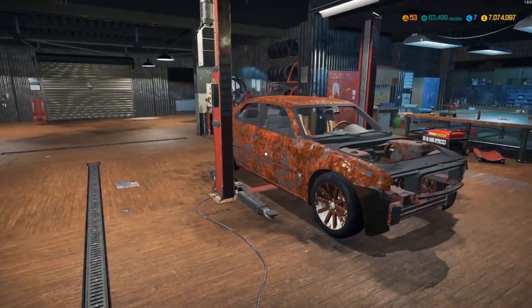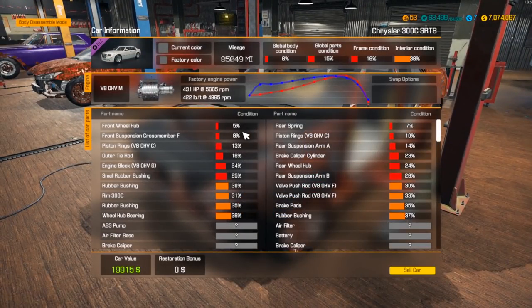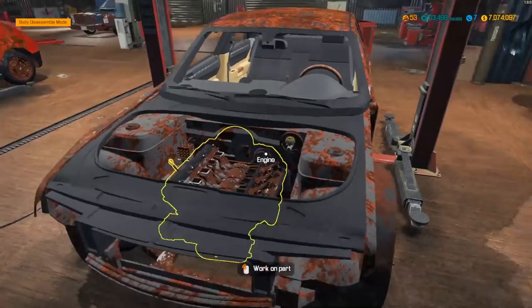Hey, it's Gorilla Man here, back to another Car Mechanic Simulator video. Today we're going to be working on one of the Chrysler DLC cars — the Chrysler 300C. This is one of the new DLC cars and it has an SRT8 motor in it, so a V8 overhead valve engine.